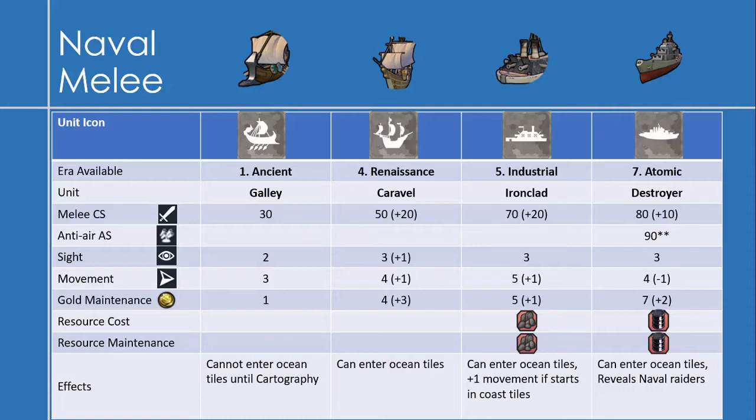The Destroyer, available in the Atomic Era, has a melee combat strength of 80 — an increase of 10 over the Ironclad — and also has 90 anti-air strength, which I'll get into when I talk about air units. It has a movement of 4, a decrease of minus 1, and a gold maintenance of 7. Destroyers cost 1 oil to produce and 1 oil to maintain. They can enter ocean tiles, and specifically Destroyers can reveal adjacent naval raider units.